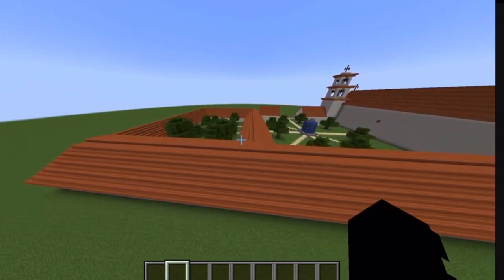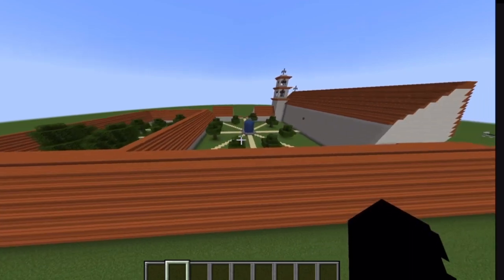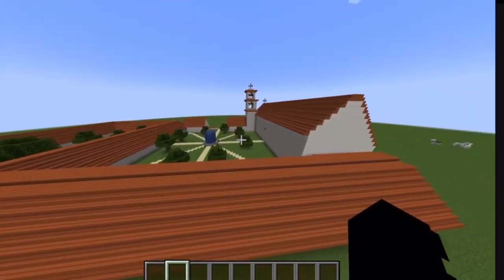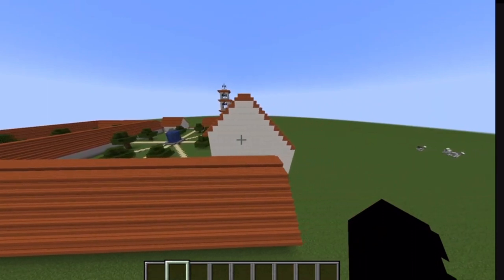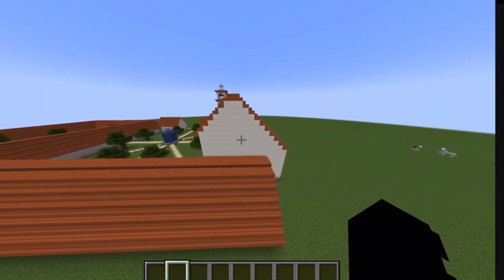San Buenaventura has crosses, bells, a church, courtyard, graveyard, and more features. Today, it is being used as a parish church.